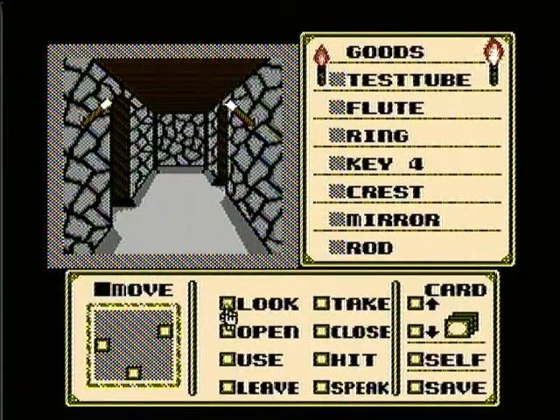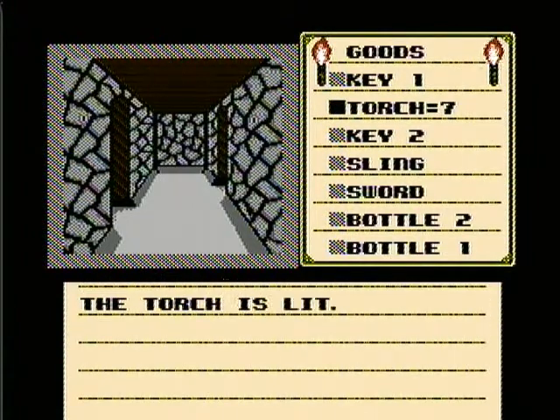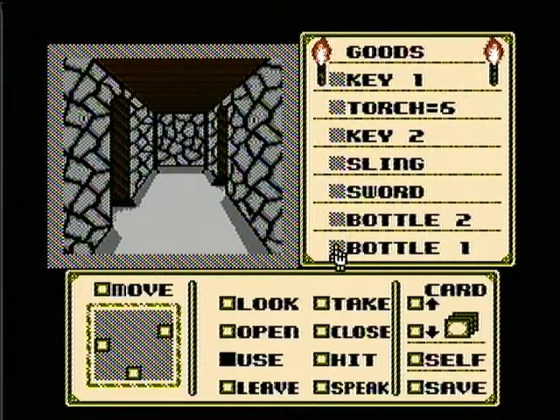We've got two torches, which of course we're going to take, and we should probably use one because one of our torches is going down a little bit. The torch is lit. You can wait till they go out if you want, or at least wait till one goes out and then relight that one. But I've waited too long before and died from doing that, so I like to just do things safe.